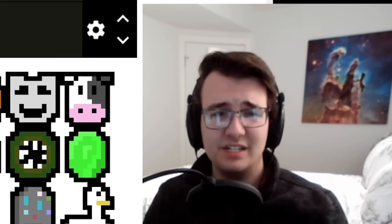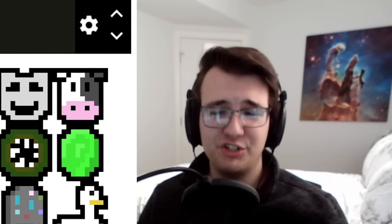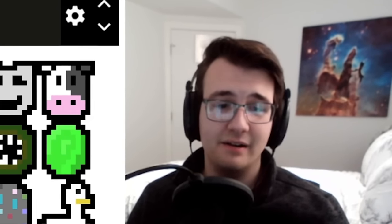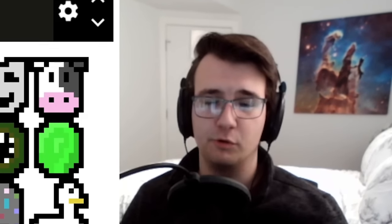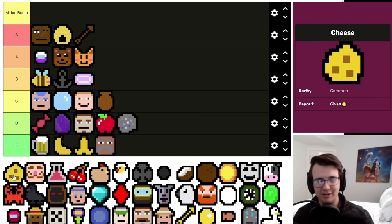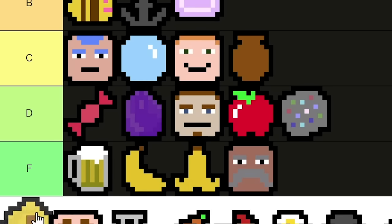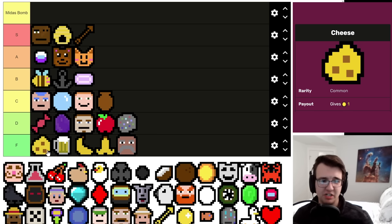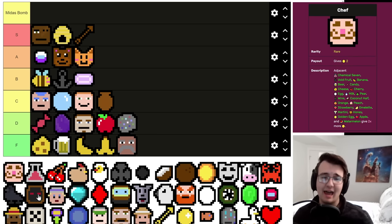We're starting to see a theme here: the more good ways you can use a symbol, the better it generally is — it decreases the chance of it clogging your deck and losing you the run. Cheese only really has one use: feeding a Mouse. Mouse gets 15 but it's not that great — definitely better than Beer since 15 is more than 10, but I wouldn't count on Cheese ever.